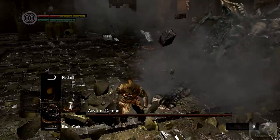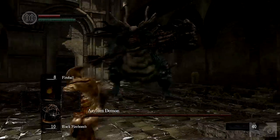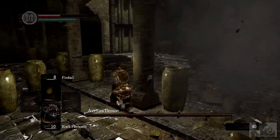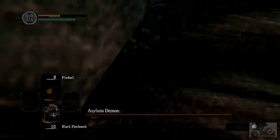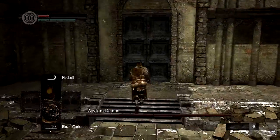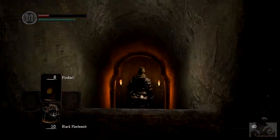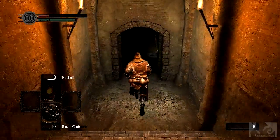Destroy these urns. Asylum Demon - what the hell? All of a sudden a gigantic monster just came out of nowhere and started fighting me. Trying to fight him, get away. You're gonna make me kill that monster right there? I can't take him on right now.